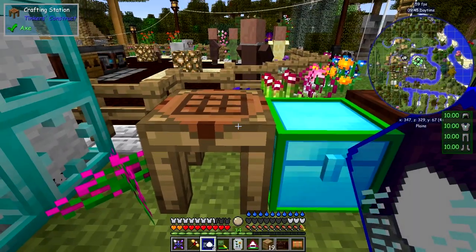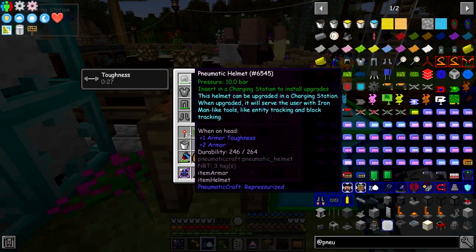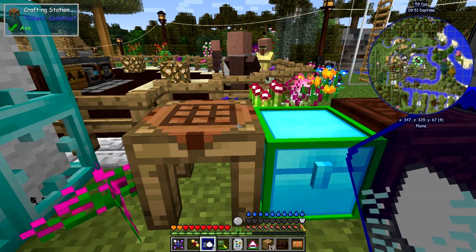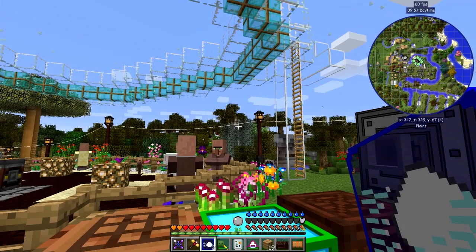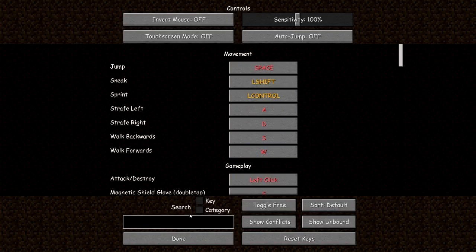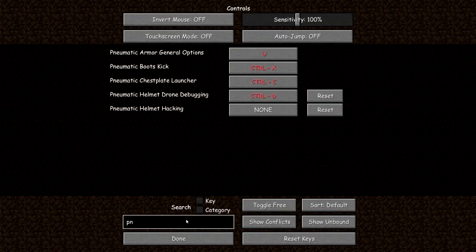So what I'm going to do now is take off all that armor again, because the first thing we actually have to do is enable the armor. I didn't show you that last time. If you press U — I think I changed my U control — let me press escape, go to options and controls, and have a look at Pneumatic Craft. It is U. So I've got to press U on that one.